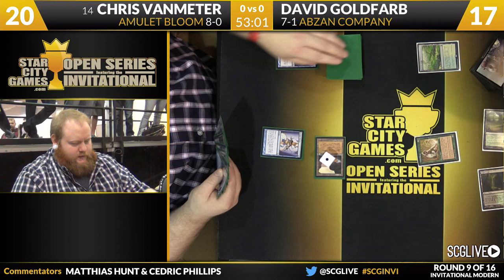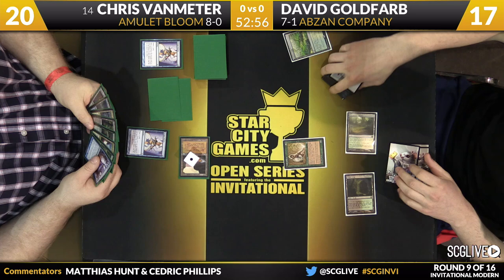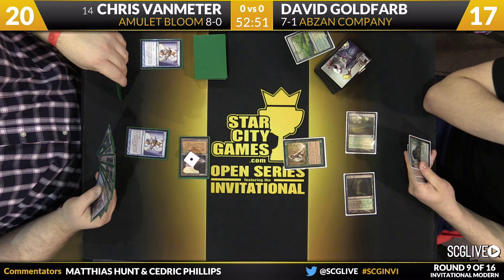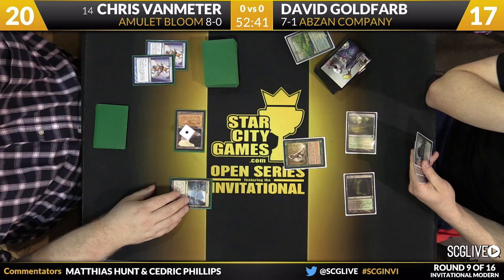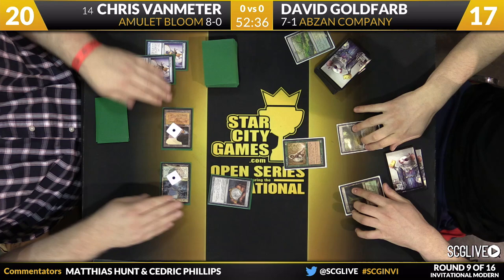He found out it was a Serum Visions — that means he'll draw the Amulet and get to Scry twice. He's looking for Summer Blooms and Azusas — those are the things that will speed this up, just cheat some lands into play. He has the Amulet, so right now he has a turn 5 that should almost certainly be a win. A Slaughter Pact is also a pretty reasonable card to find here, as it slows down David a turn — that'll probably keep David honest in case David has a fast combo.